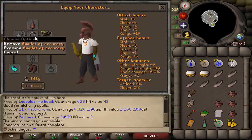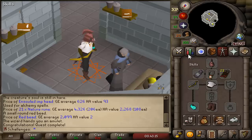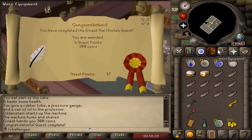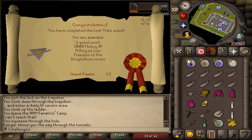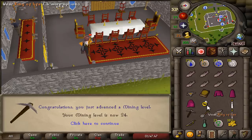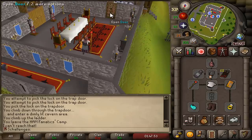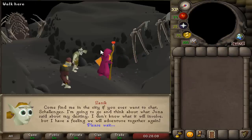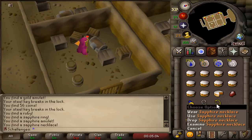We got the amulet of acursion. I should probably have gotten this before I started getting the bones for 43 prayer, but it's good — we have the amulet to upgrade. Now we're working towards Animal Magnetism. Ernest the Chicken is completed, Goblin Diplomacy completed, Lost Tribe completed. We now have a ring of life so I can actually AFK. That completes Death to the Dorgeshuun as well, giving us the magic amulet and games necklace.